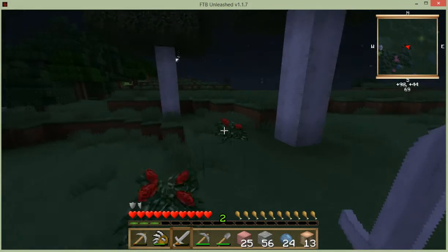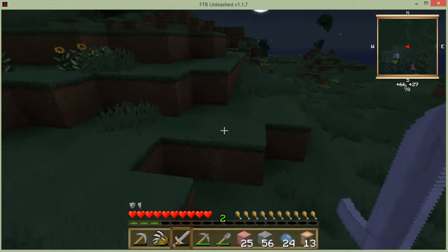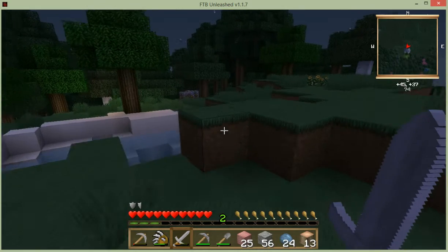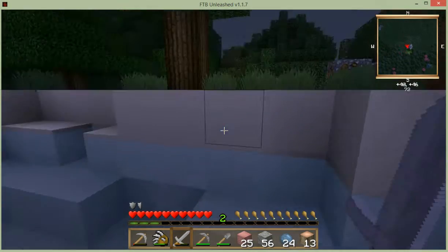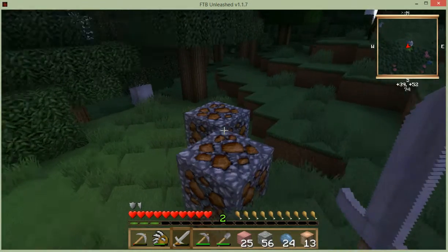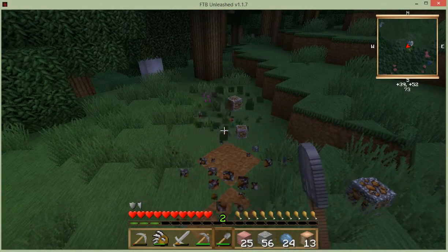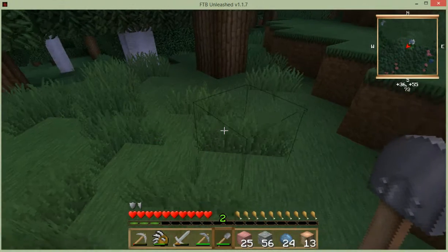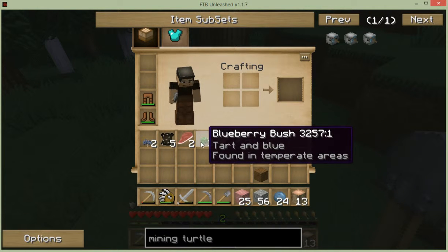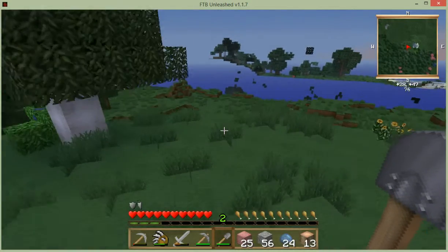I really just need, like, four sheep and then I'll be alright, but it doesn't seem to be giving it to me. There's also — I'm not sure if I've shown you before — there are gravel ores, and instead of using a pickaxe you have to use a shovel. I think this is copper, not iron. Cotton seeds. I need to go and find a sheep.